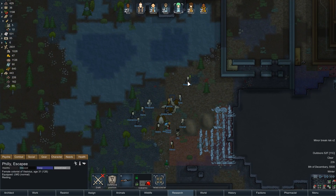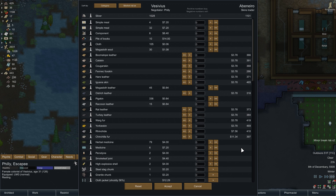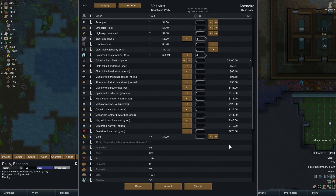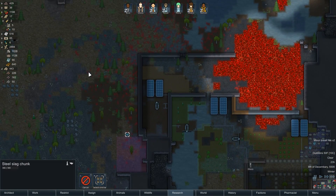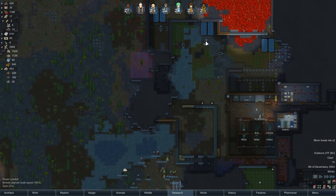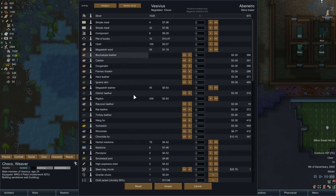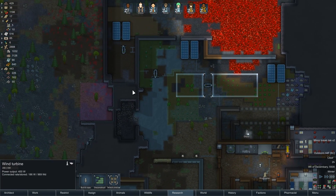Let's come talk to these traders and see what they have. We've got some leathers — and they'll buy steel slag? You know you can just pick that up off the ground. We sold them a couple of pieces of steel slag. Well done.